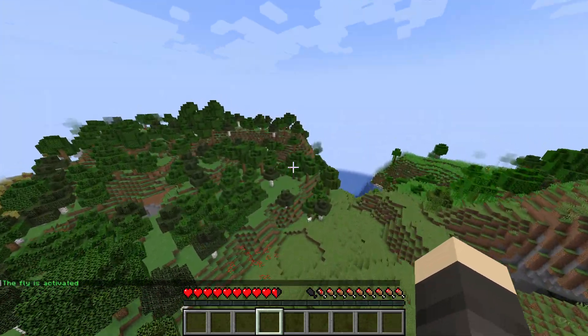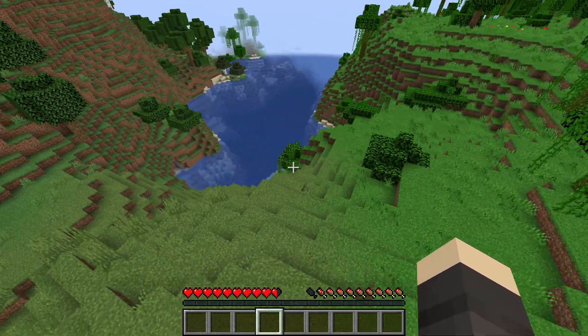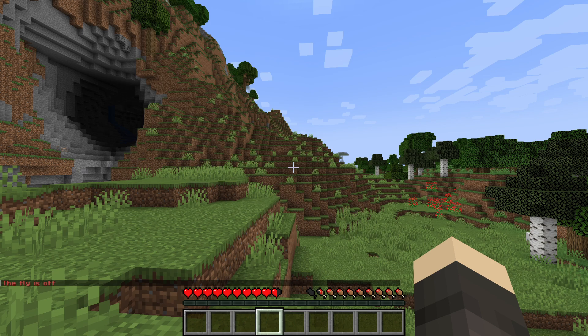When you do slash fly, you can fly without needing to go into creative mode. If you want to end your flight mode, just type slash fly again. I hope this was an informative video — remember to subscribe, like, and comment.